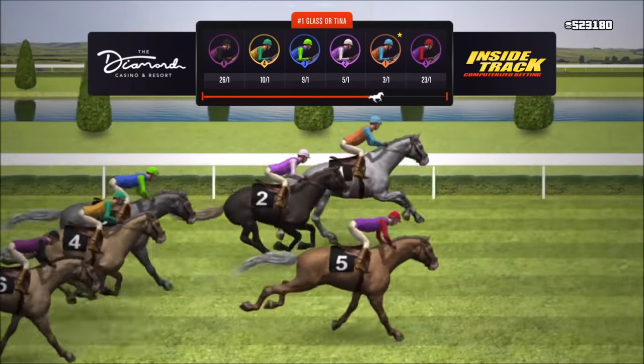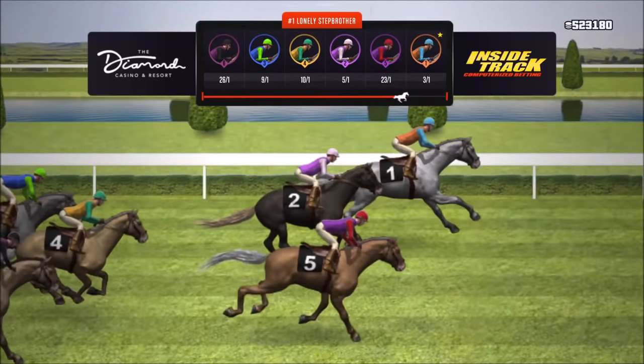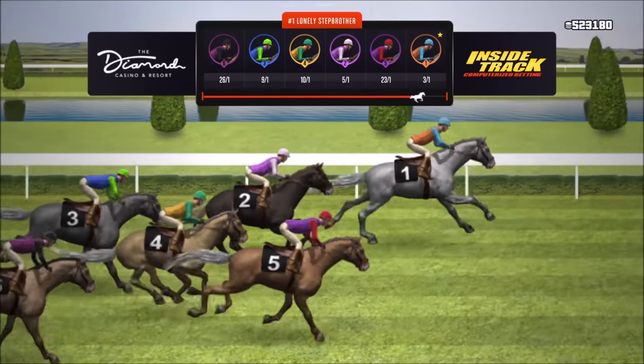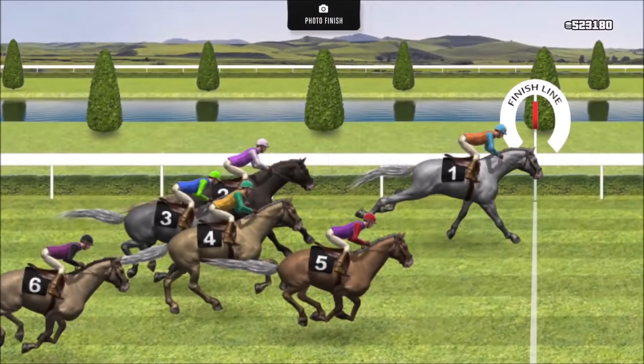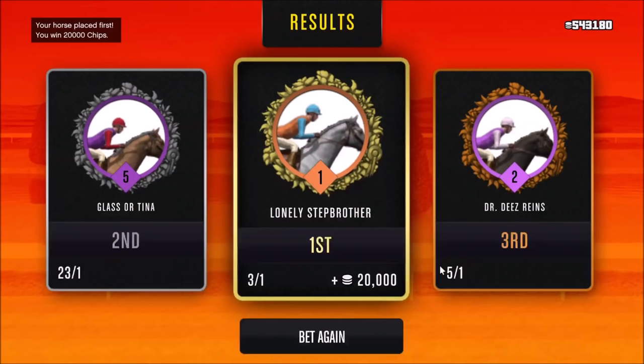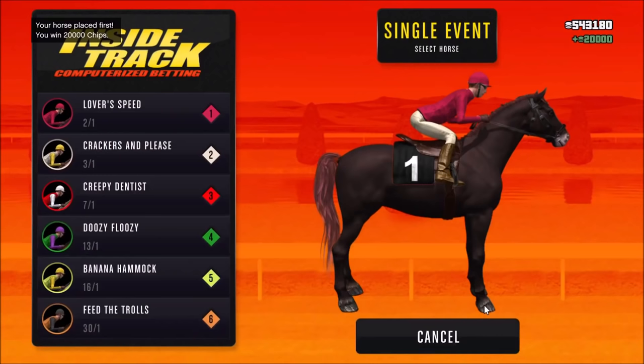There are main events and single events — the pay is no different between them. Main events can have better odds on horses, or single events can. Bet on both. The difference is main events start every 5 minutes versus single events which start whenever you bet. Main events are you versus other players, while single events you're playing by yourself.